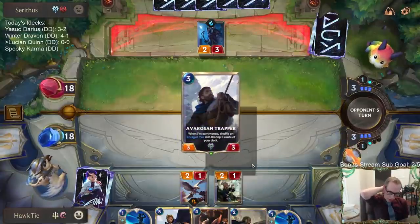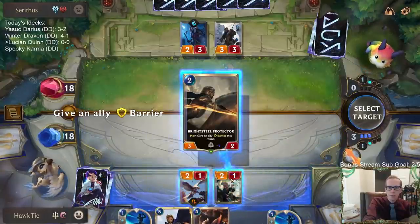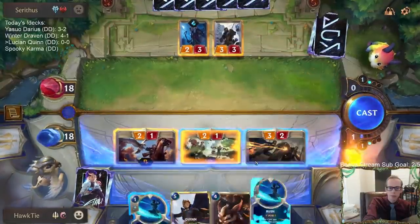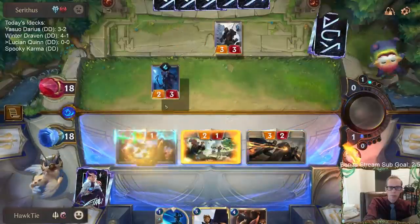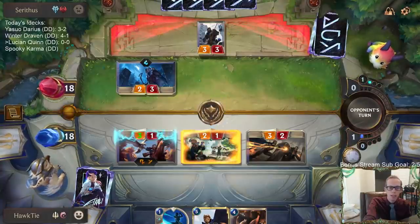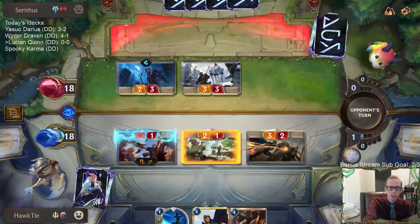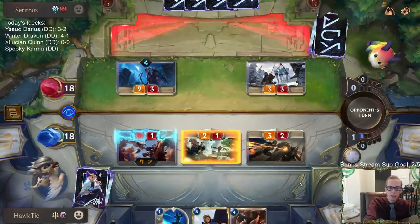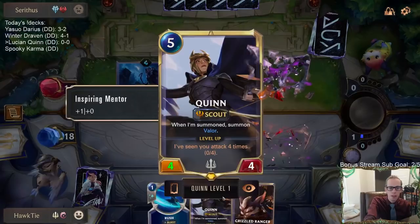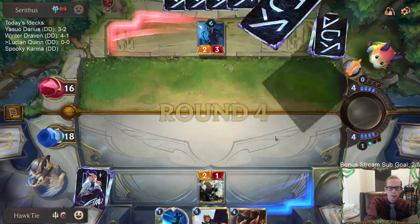I'm just going to pass - the trap is set. I wanted to see what they would do. I really hope they don't have Brittle Steel. I know I'm setting myself up for Brittle Steel and I could have just used the barrier. It did have Brittle Steel - could have just used it on that thing. But maybe Rush with Valor works out better.